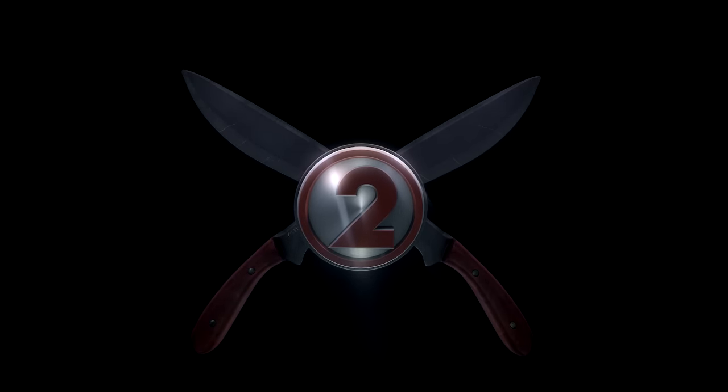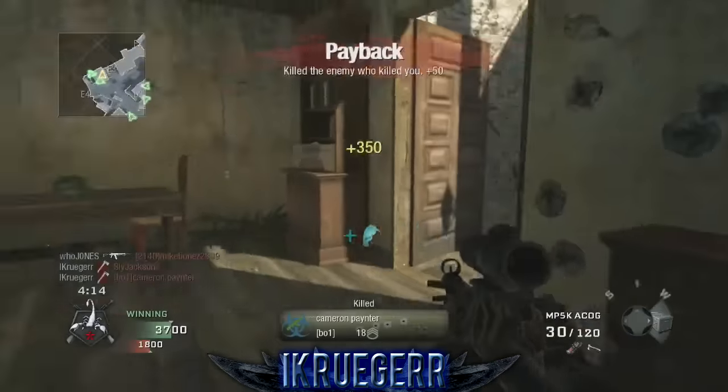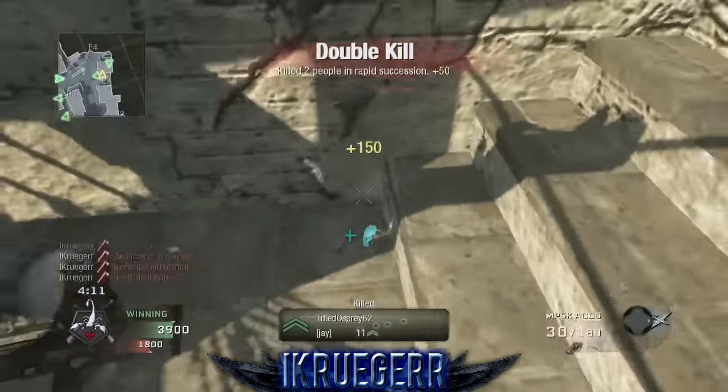Our runner-up for this week in the number 2 spot is gonna be Kruger playing some TDM on Havana in Black Ops 1. Holding the MP5, he picks up the quick triple, looking down the staircase, 360s off of it, gets the fourth for the fancy MP5 feed.